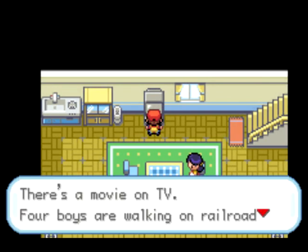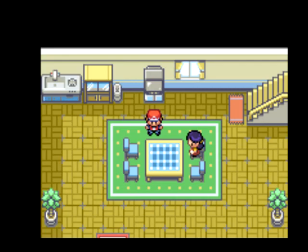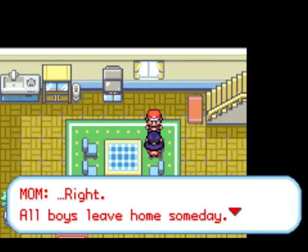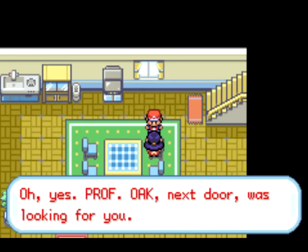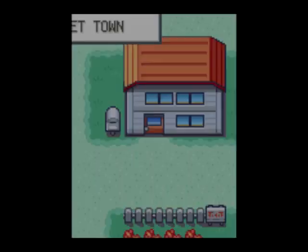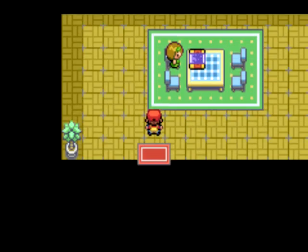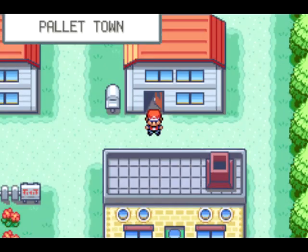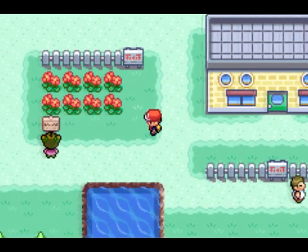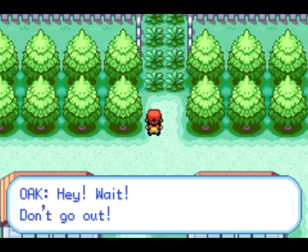Nice little house. You've got to wonder where her bedroom is, though — does she just sleep in those chairs? This is Professor Oak's home and he's not actually here. And oddly enough, this is Professor Oak's little laboratory but he's not there either. Now, if you want to continue the game, you actually have to follow this little path up here and try to go through the grass. That's when Professor Oak appears. There he is.